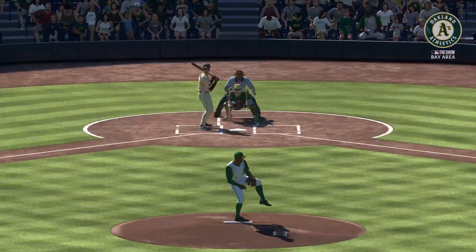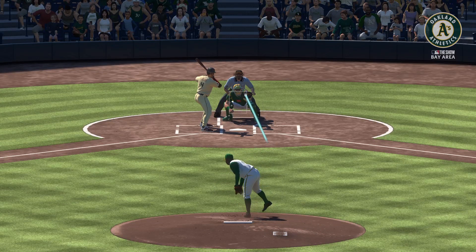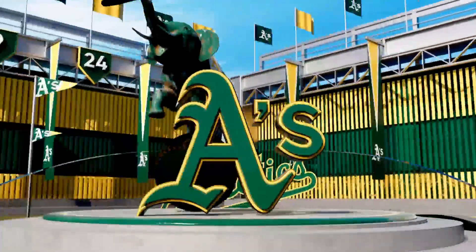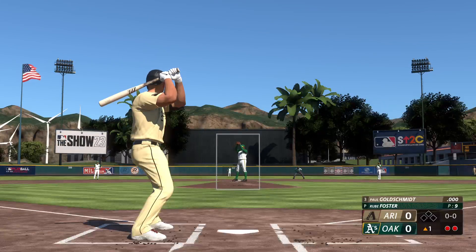Anytime you can punch out the top two guys in a lineup to start an inning, you've got to be feeling pretty good out there on the mound. When you have table-setters on the base paths and you're dealing with the number three hitter, any distraction can cause you to serve up a cookie — and instead of it being a solo shot, it's a two or three run homer.